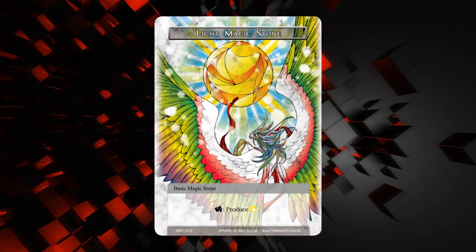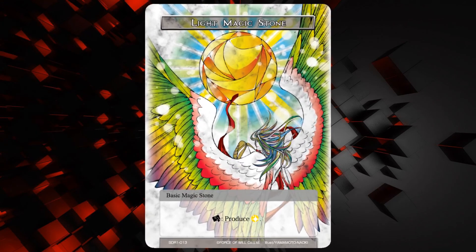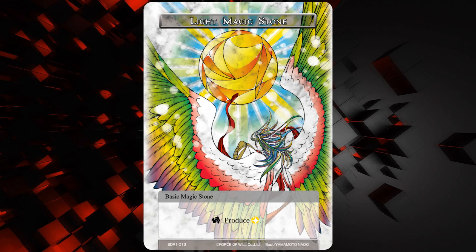The final preview for today is just this light magic stone art that's going to be in the new starter deck. It looks pretty cool — got this angel, or maybe she's a harpy or something. I really liked this artist. I think this is a fantastic piece of art. It's just a light magic stone.